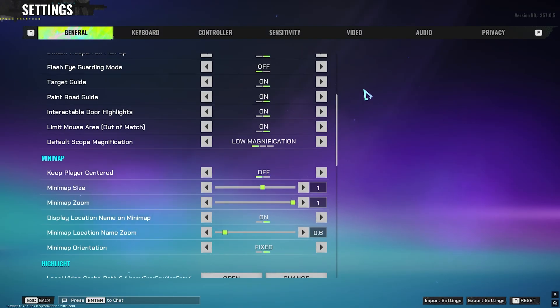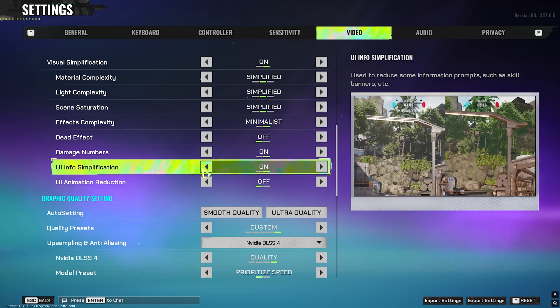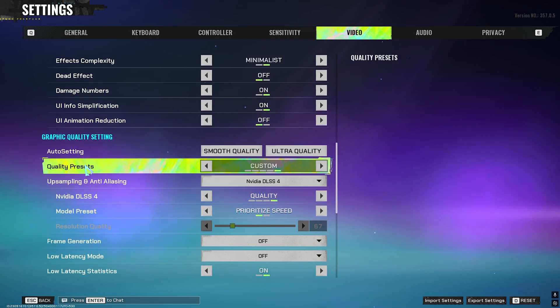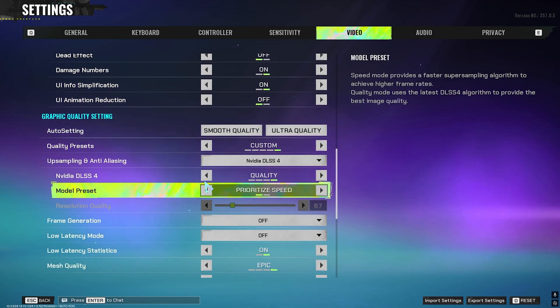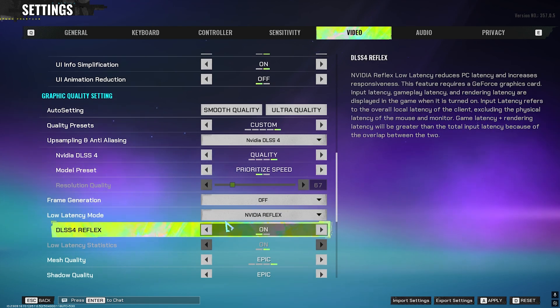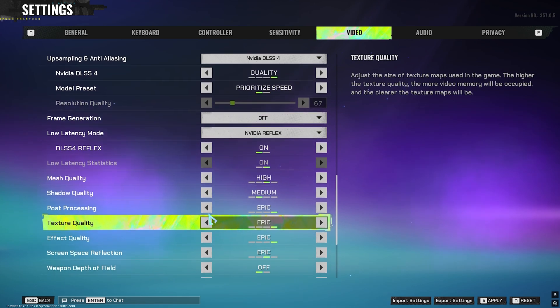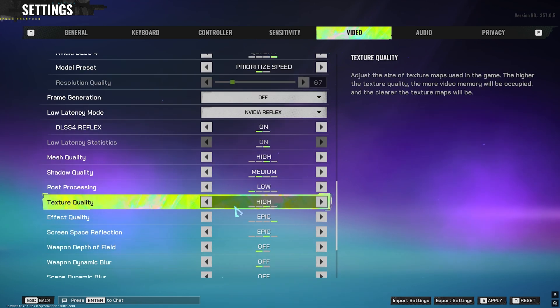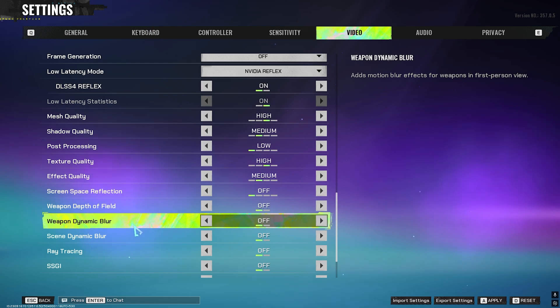Once you're in the game, press Escape and head to Settings, then Video Settings. Turn on Visual Simplification to reduce unnecessary animation-related GPU utilization. Under Graphics Quality, set Quality Presets to Custom. For Upscaling and Anti-Aliasing, go with NVIDIA DLSS, DLSS Preset set to Quality, Model Preset to Prioritize Speed, and Frame Generation off. Low Latency Mode set to Reflex. For AMD cards, set DLSS4 Reflex to On. Mesh Quality: High; Shadow Quality: Medium; Post Processing: Low; Texture Quality: High; Effects Quality: Medium; Screen Space Reflections: Off; Weapon Depth of Field: Off; Weapon Dynamic Blur: Off; Ray Tracing: Off.